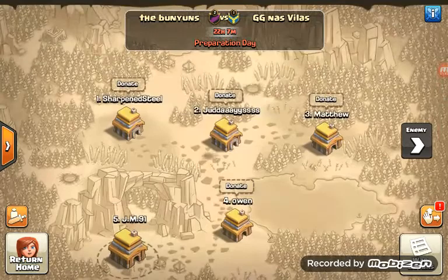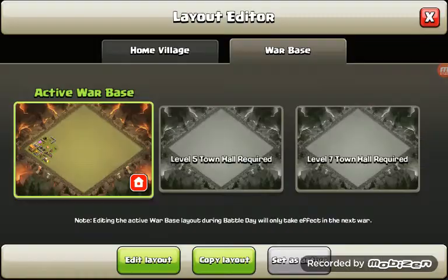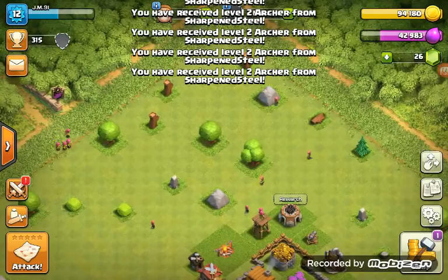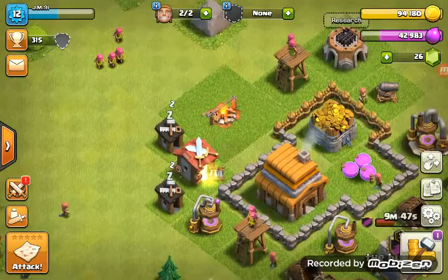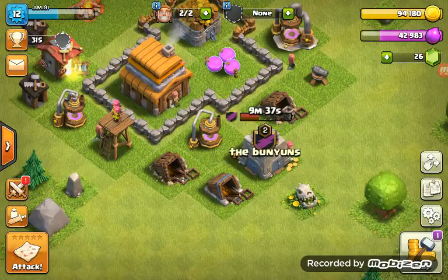Looks like we're in a war. There's only so many of us in this war, so that's quite shocking. I have received lots of archers from my mates, so that is good. And as you can see, they all run right into my clan castle.